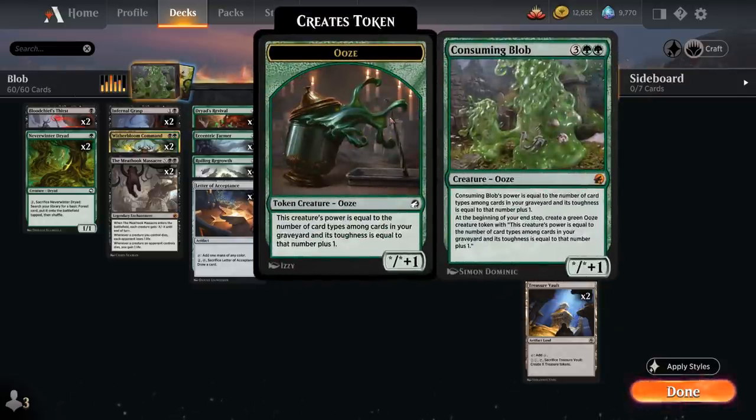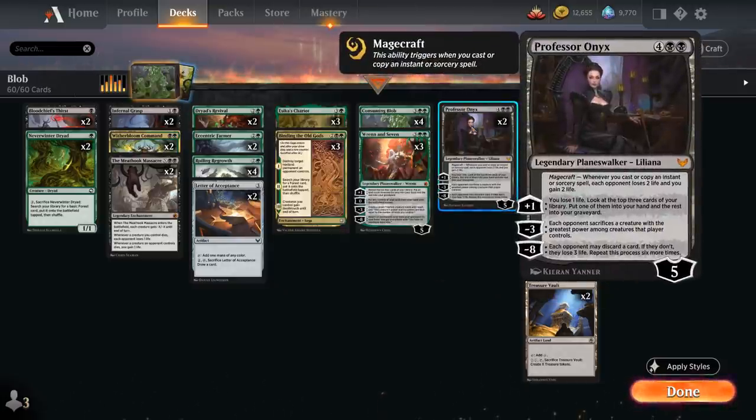We have a full playset of Consuming Blob and 2 copies of Professor Onyx — another powerful planeswalker that helps put more stuff in the graveyard. The plus 1 lets us lose 1 life, look at the top 3 cards, put one into hand and the rest into the graveyard. It also has a magecraft ability draining the opponent for 2 whenever we cast or copy an instant or sorcery. The minus 3 acts as removal, making the opponent sacrifice their creature with the greatest power.